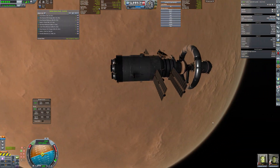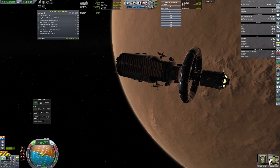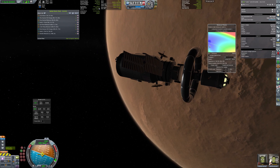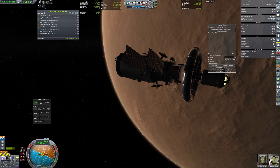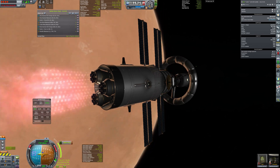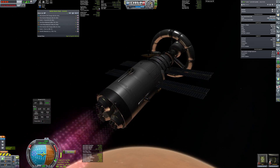I have started by raising the orbit of the interplanetary transport system and now we will be plotting the maneuver back home. We are just a few days from the transfer window, so our transfer should be quite efficient and fast. Thanks to nuclear engines we have a lot of Delta V and we will be able to easily leave the Duna system and make orbit around Kerbin.